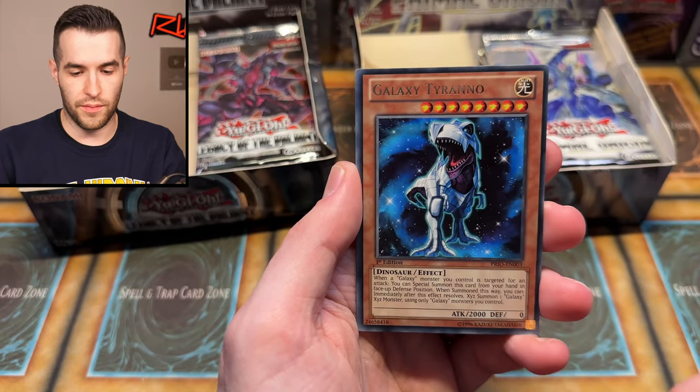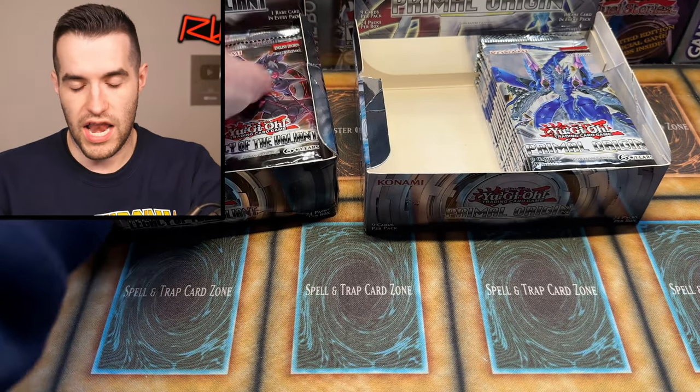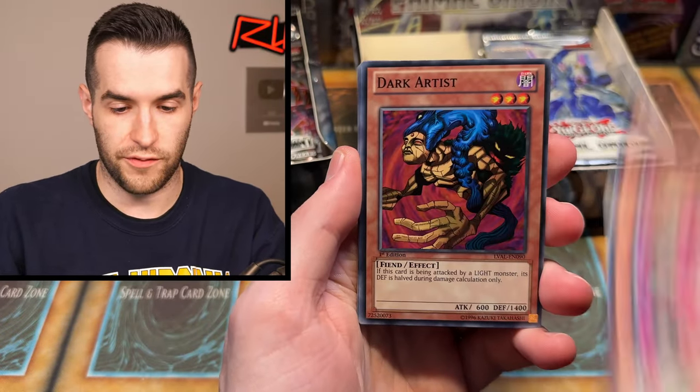Heliosphere Dragon, Battle Boxer, Galaxy Tyranno, Number 48, Shadow Lich. So far I feel like we've had pretty good pulls overall — there's been some good stuff. Rose Witch, Dark Artist, Sylvan Blessing, Cerberus, Purge Ray.